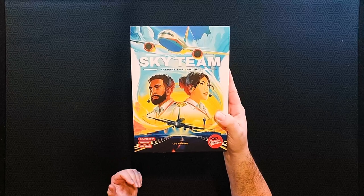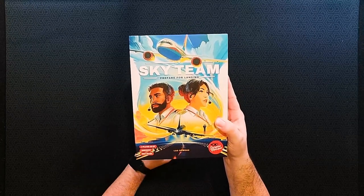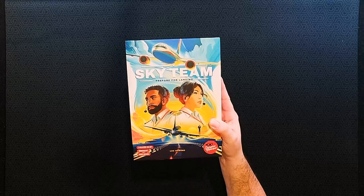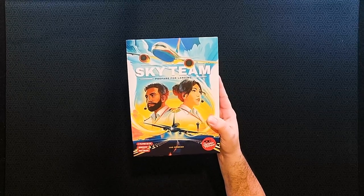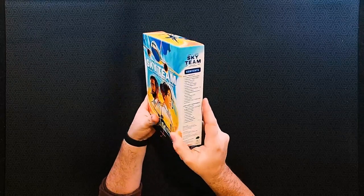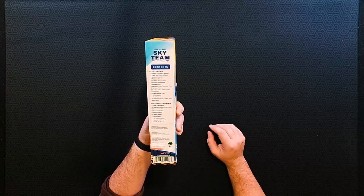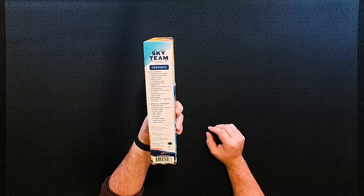So we're going to open up this box. Right here we've got Sky Team: Prepare for Landing, two-player co-op, immersive high drama from Luke Ramond, done by Scorpion Mask. We've got the side of the box with our basic contents and additional components.